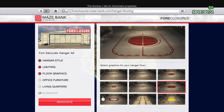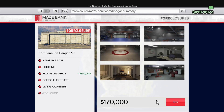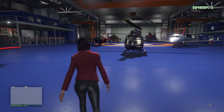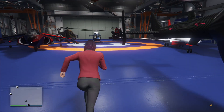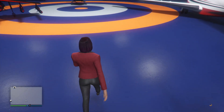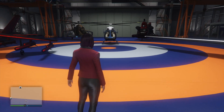Now we'll choose floor graphics style number seven, which is a nice little target right in the middle of the room. In the picture it was sort of red and white or red and gray, but because I have blue, orange, and light gray colors here, that's what you see.